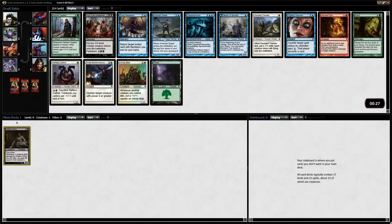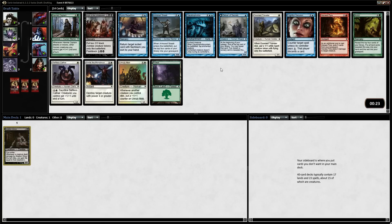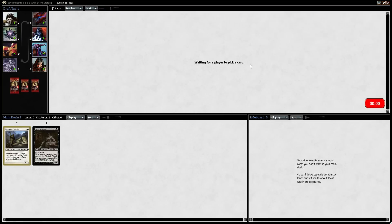We have a Smite the Monstrous, which is actually not that great in this format because most cards are going to be under power 4 or greater. Armored Scab is fine as a late pick — it's a 1/4 blocker. Delver of Secrets is something that can flip, but you really have to build around it. Doom Traveler is a solid pick. White-black is a lot better when you add Dark Ascension. I think Hamlet Captain is the best card in here, but I'm going to go ahead and take the Doom Traveler.